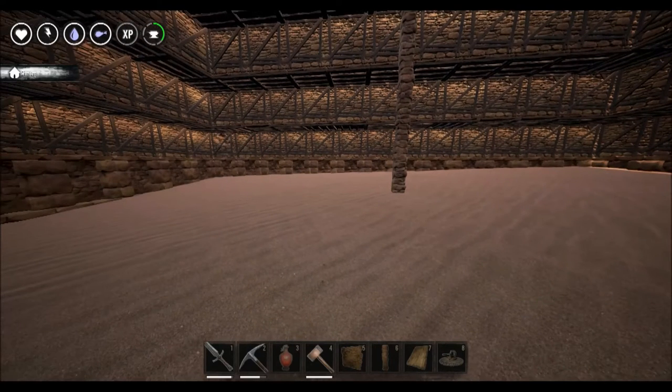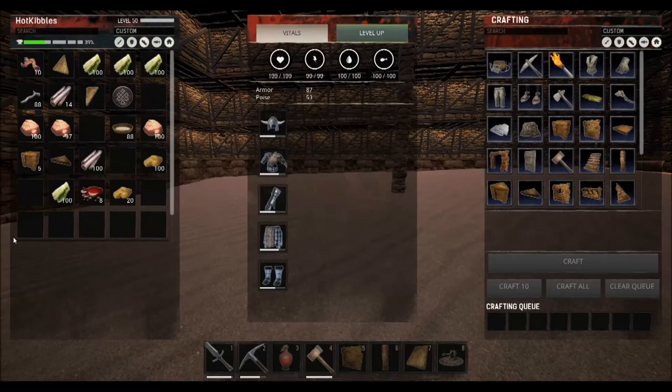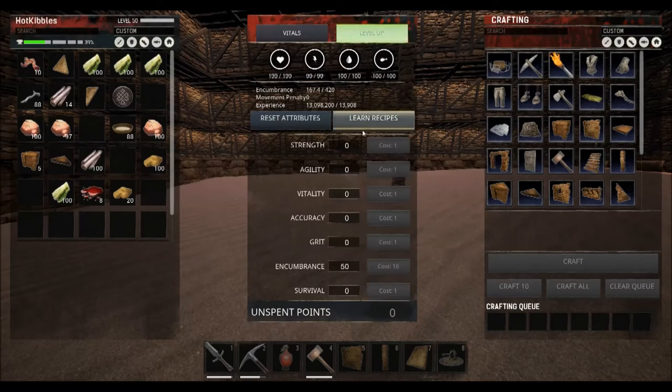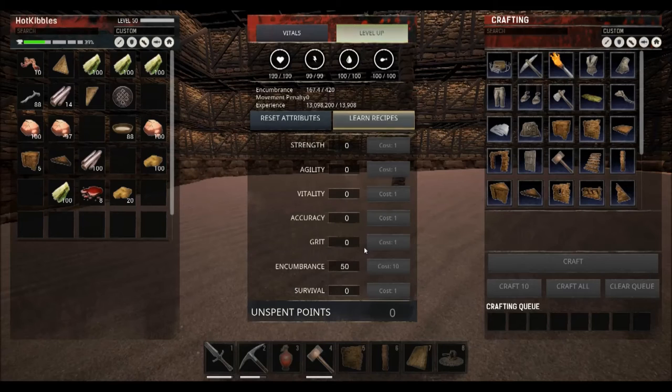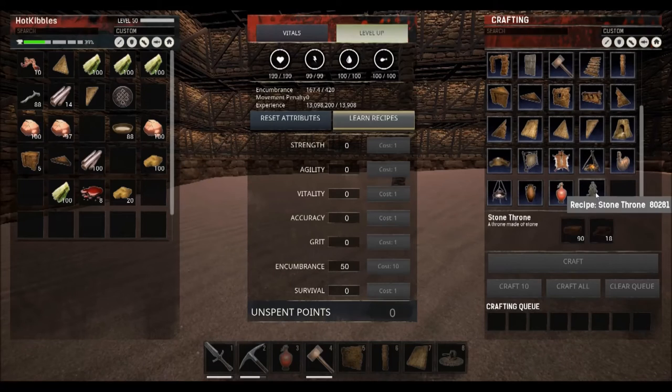I'm going to show you how to make a stone throne. This is a level 50 crafting recipe that costs 11 knowledge points — it's called the Royal Throne. You need Master Craftsman to unlock it, and it'll let you make the stone throne.